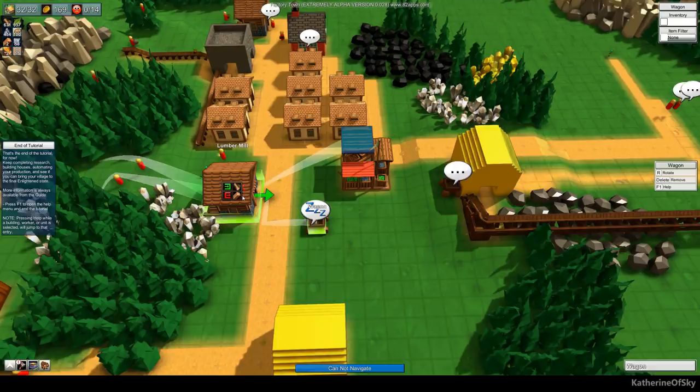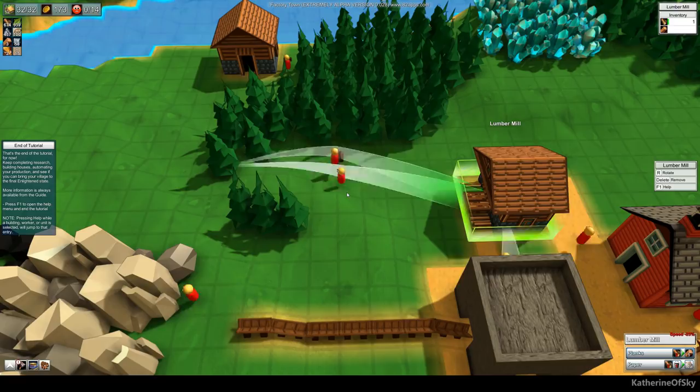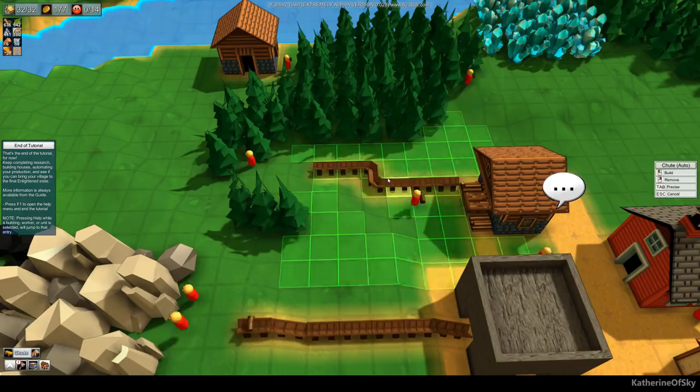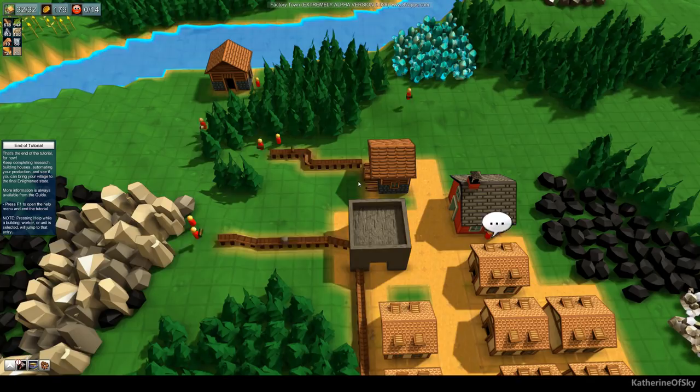We're gonna have this wagon temporarily going from here to there. These guys could use a shoot — let's build one for them real quick. Worker, shoot, go! We'll just have them go from wood to shoot. Look at this — they barely have to move, so it's much much faster to get the goods going where they need to go.